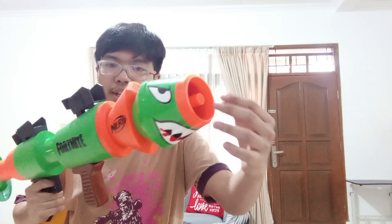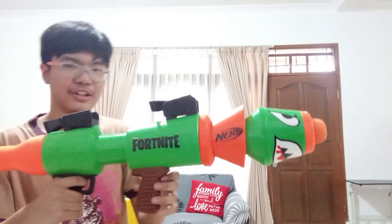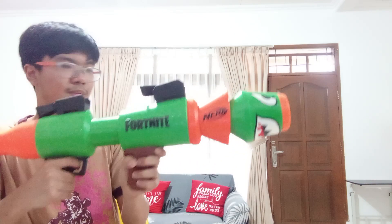All right, now for the blaster overview. Starting with the front - of course there's no inner barrel, as you can see. But this hole is where you insert the two missiles. This is how you insert it - it's very simple, you just load it like that and then you're ready to fire after you crank it.